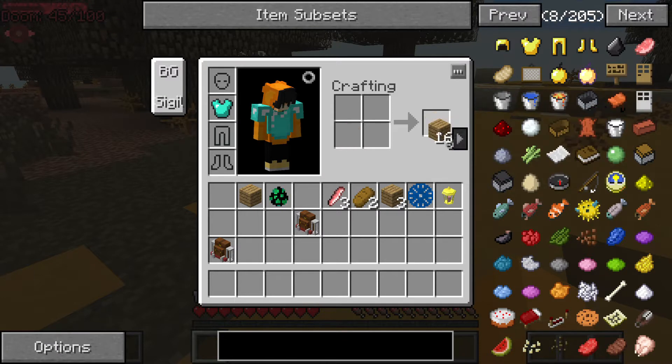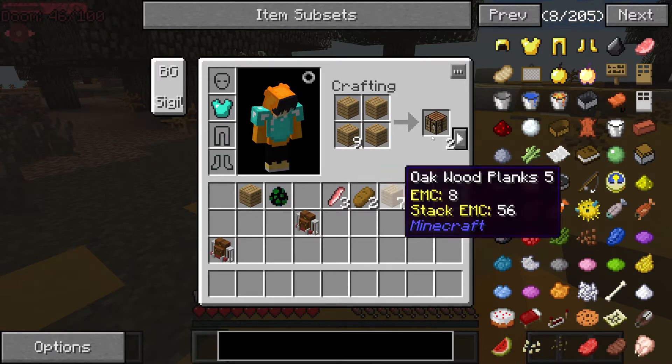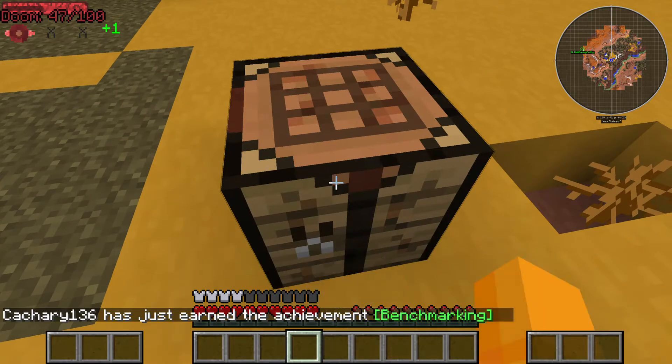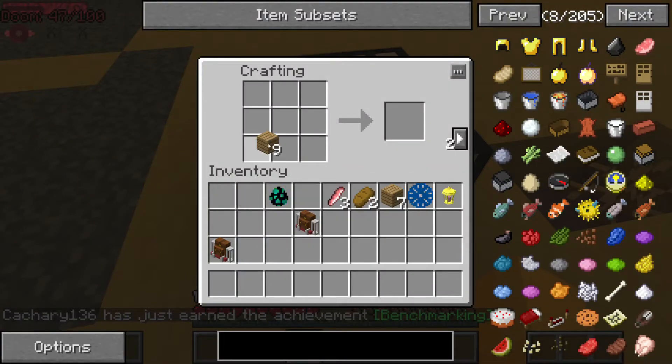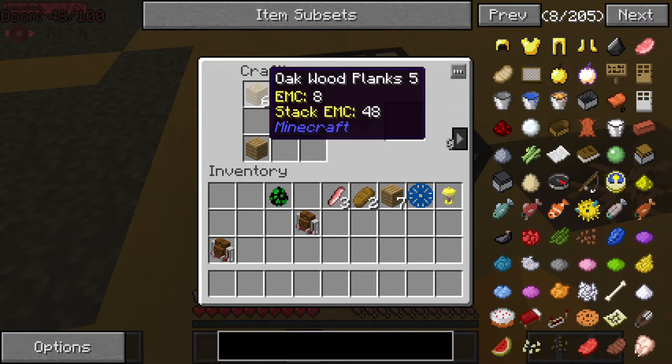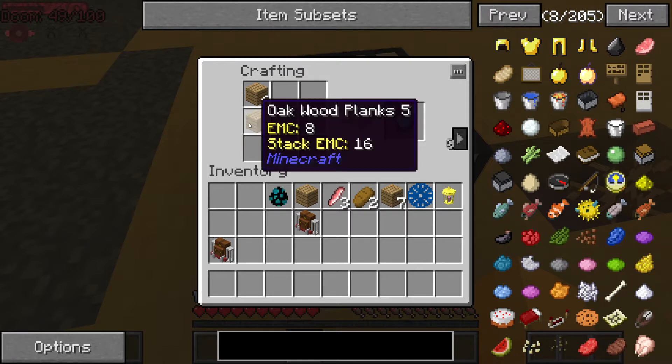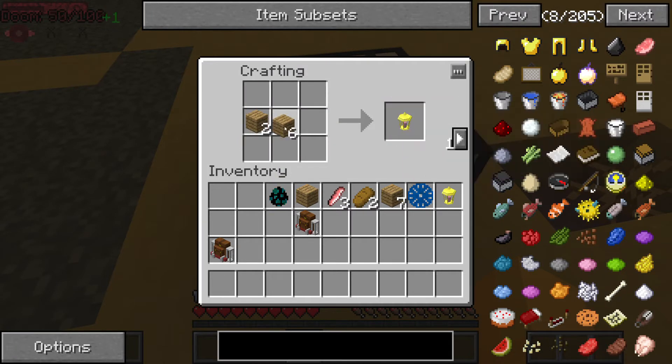Okay, we need wood — what can get us that? I guess this is an iron chest plate.